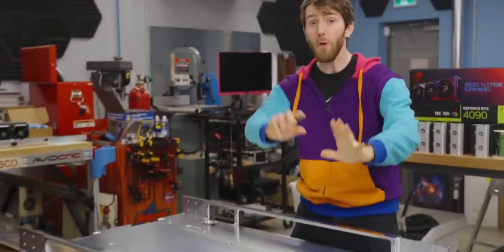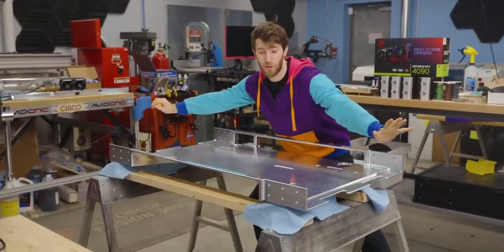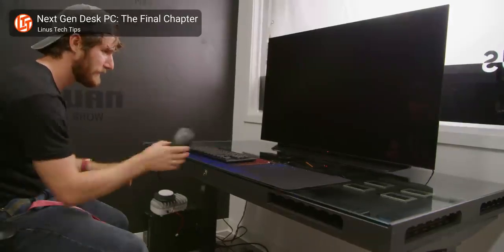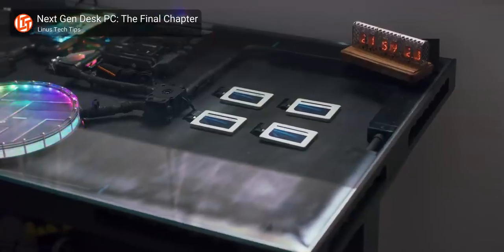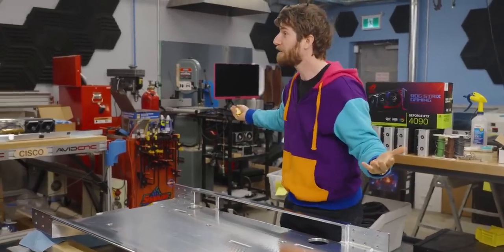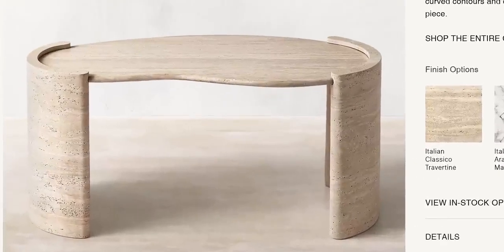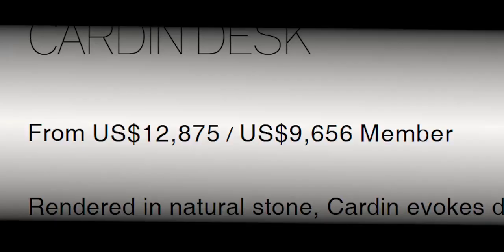By building something to put those parts in that is so damn expensive it will blow your mind. And what better way to show off a top-of-the-line PC like this one than a desk PC? It kind of makes sense — furniture is crazy expensive. Look at this thing. You can't even put a computer in it. What a ripoff.